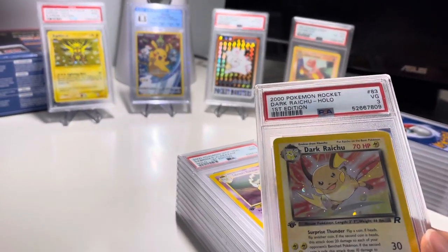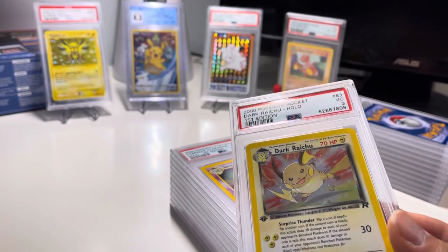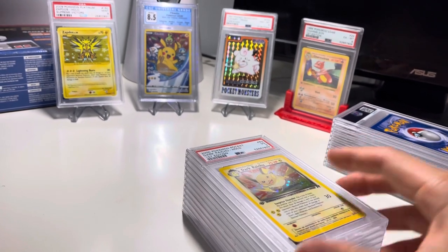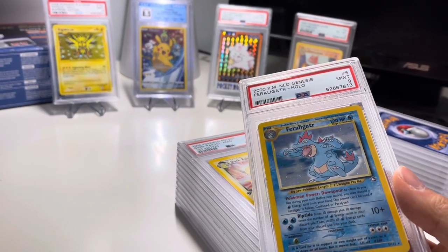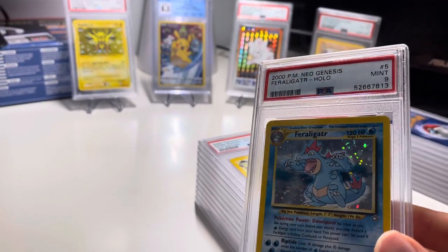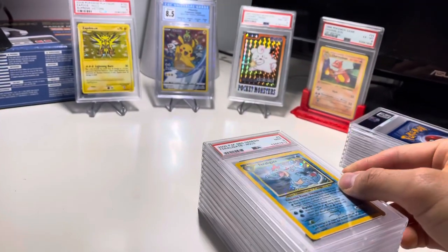Another Darkblastoise 3 — it's strange. I don't see any creases at the moment, but just wanted to take a look at it. Feraligatr 9, real nice. Looks like you got maybe some possible holo swirl there at the top.